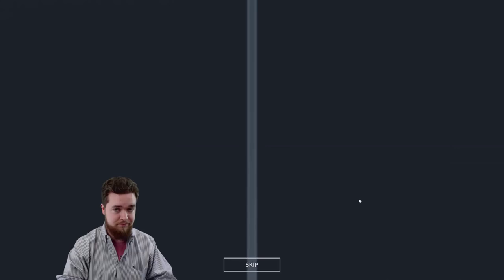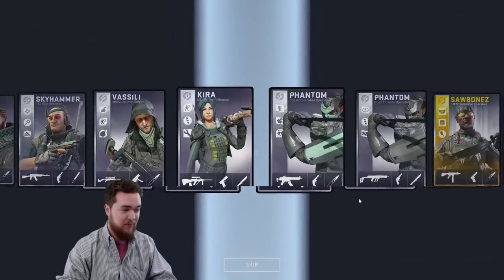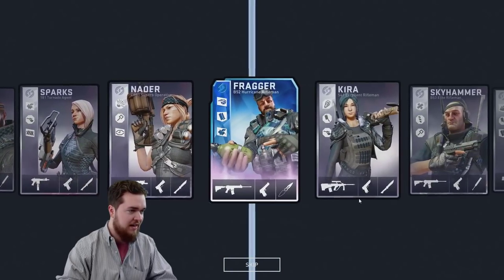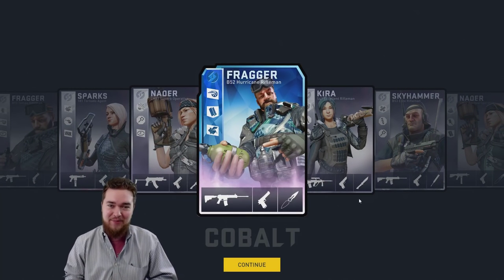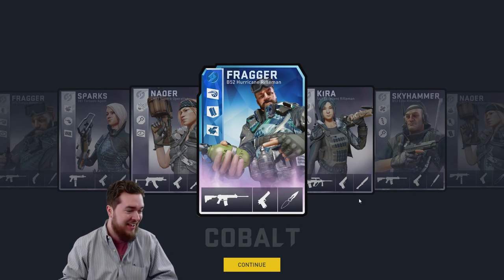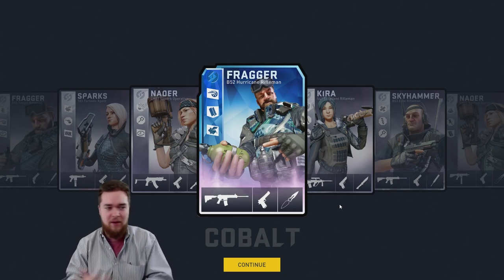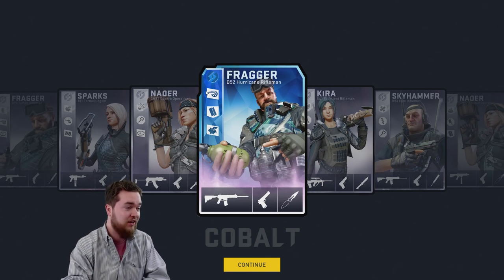Here we go, it's gonna start spinning. I'm excited. Oh man, it's like I'm playing Counter-Strike. What are we gonna get? We are gonna get a Cobalt Fragger! That's like incredibly rare! And that's the class I play! That's like getting a knife — I'm not even making that up — this is the first one we've opened!